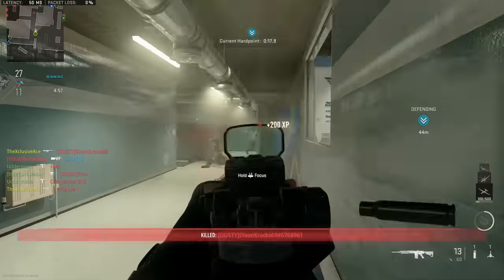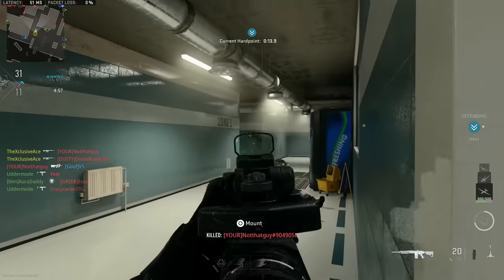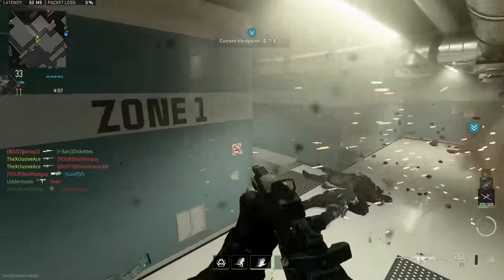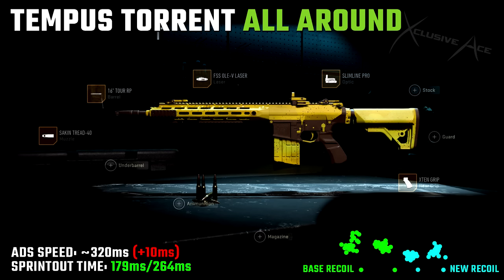Let's get into some excellent attachment combinations. The first one is my all-around build — for moving around the map reasonably aggressively without sacrificing too much in any area. We're using the Second Tread 40 muzzle, the 16 inch Tour barrel, the OLEV laser, the Slimline Pro optic, and the X10 rear grip.